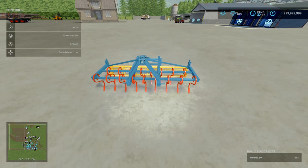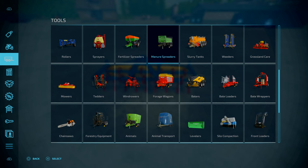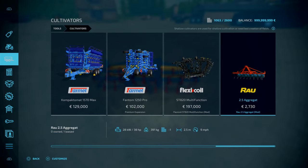We've got the Rao 2.5 Aggregat — a 2.5 meter cultivator by Pushcap. 5.84 megabytes to download, slot count is 6. A simple 2.5 meter cultivator, very cheap indeed. Under Tools and Cultivators, head towards the end. 2,730 to place, working speed of 9 miles an hour, free horsepower required, weighs 391 kilograms, and goes down to one slot.